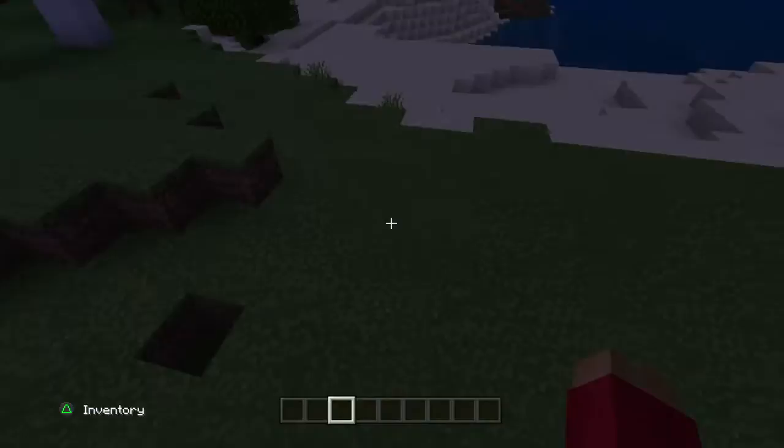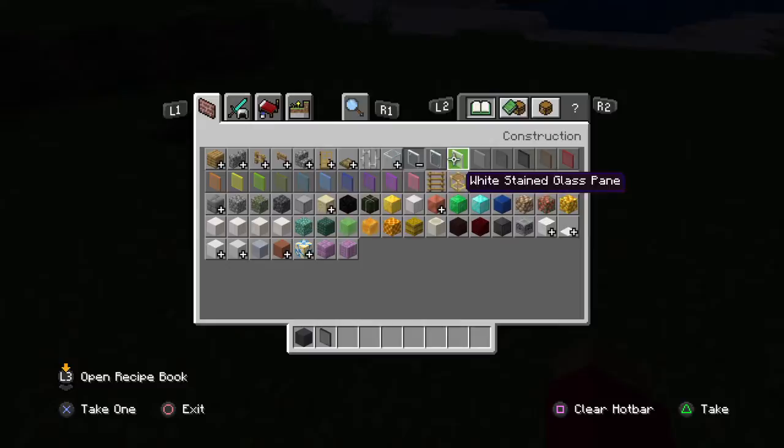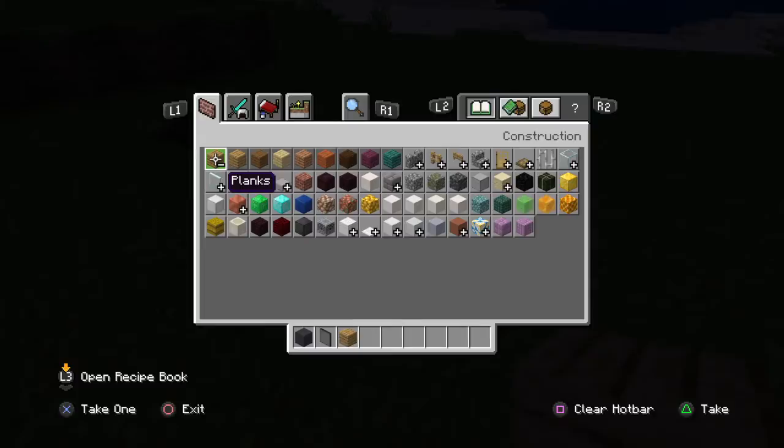We're going to build it right here. So what you're going to need is some dark concrete and black stained glass. You can use whatever you want, but I'm going to use black stained glass.